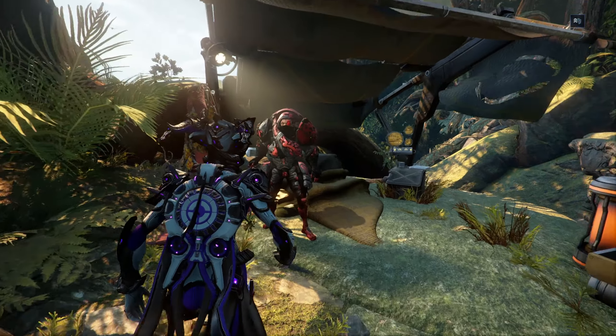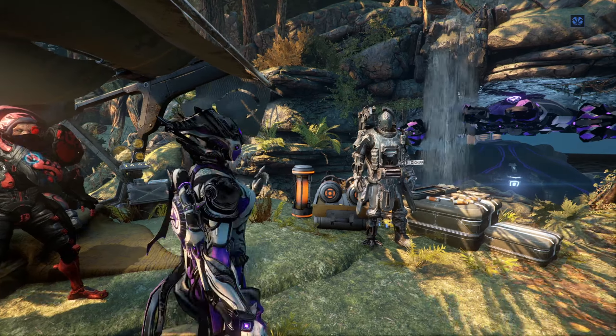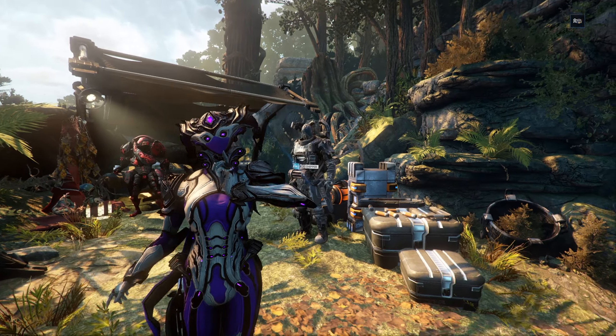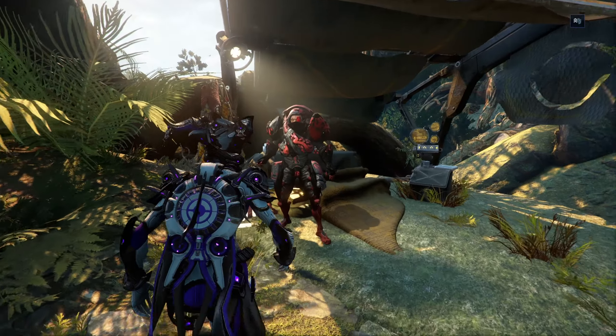You can find Kahl in the Drifter's Camp after you complete the Veilbreaker quest. The Kahl's Garrison Syndicate works a bit differently from the other syndicates we are used to — you cannot farm any standing with it, but you can still level it up by playing Kahl's missions.